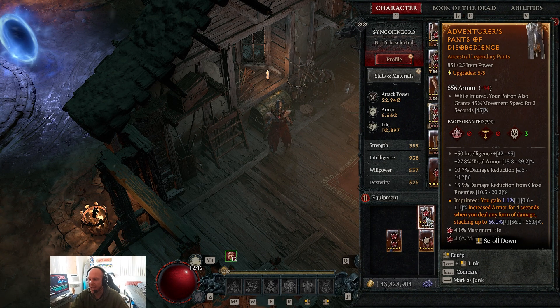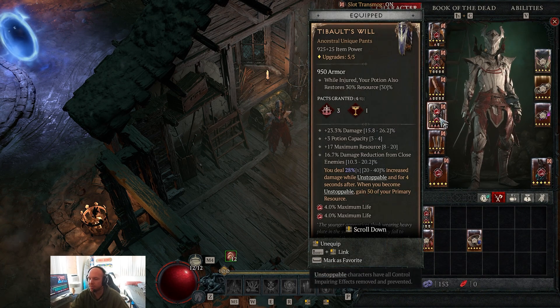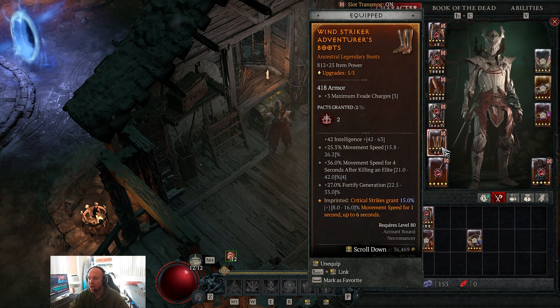All gem sockets on pants use rubies for life. These pants are what I used while leveling to farm for Tibault's Will — they're very powerful but not quite as powerful as the unique, especially combined with the vampiric powers. For boots, we want movement speed and intelligence as priority stats.